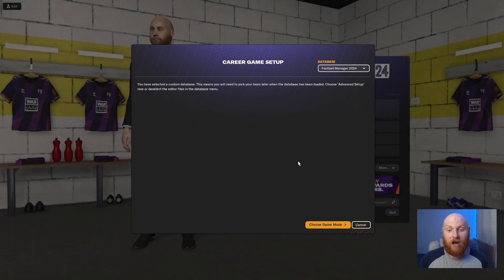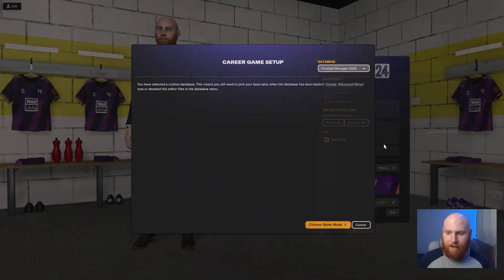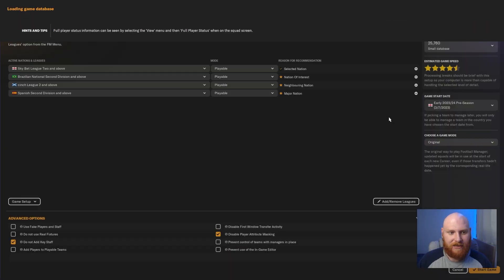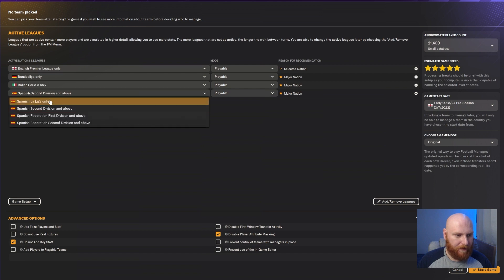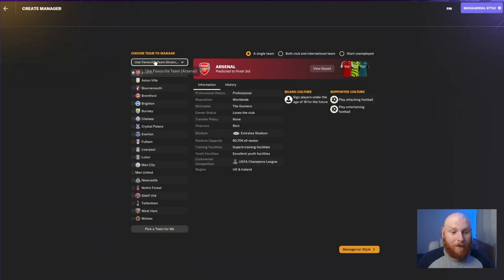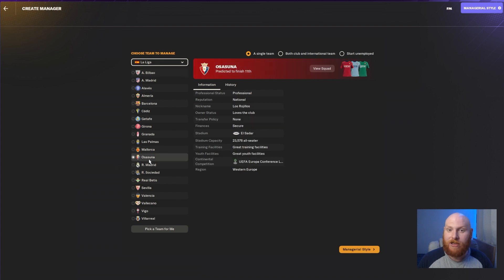When you start the new career game, the first thing that pops up is Career Game Setup. Click on Database and it'll show 'Edit the Data Files'. Your Name Fix file should be ticked by default, but if it's not, tick it and confirm. Then complete setting up your FM save, selecting the leagues where you've made changes to keep it quick, and start the game.